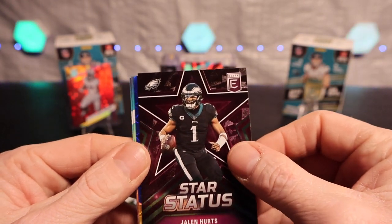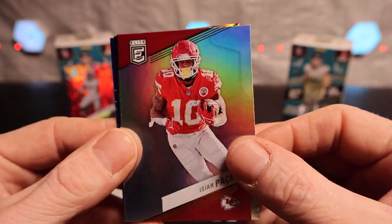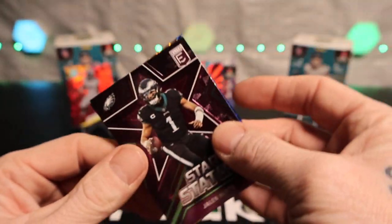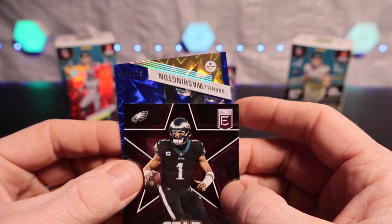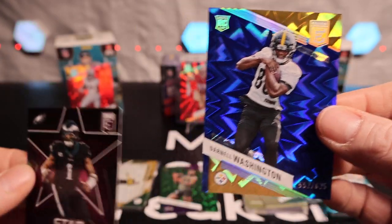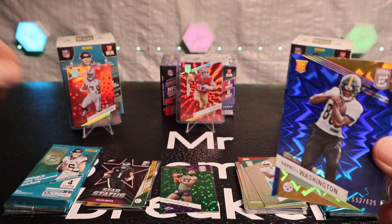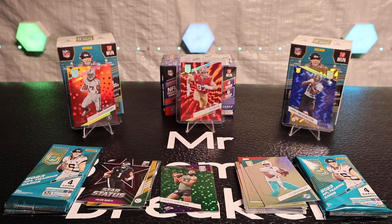We got a star status and another number card — we'll put that in the back. Isiah Pacheco — he's an animal. Got Tua Tagovailoa and we have a Steelers card. Darnell Washington, 532 out of 625 — okay, I still feel like that's a pretty nice insert. I'm going to hard sleeve Darnell Washington — I got plenty of these hard sleeves. I like to keep them as fresh as possible.